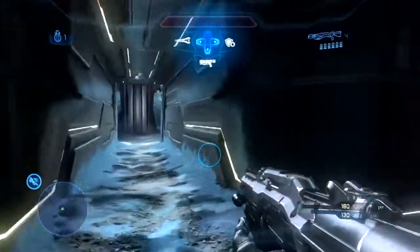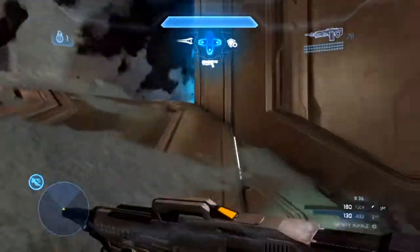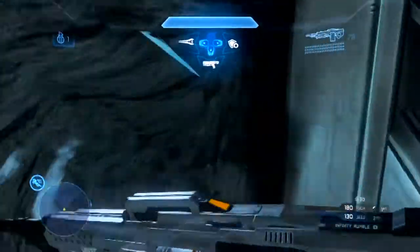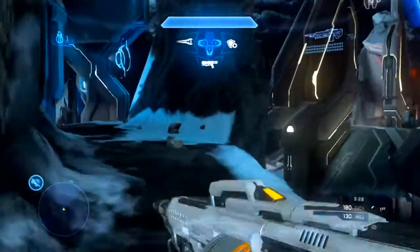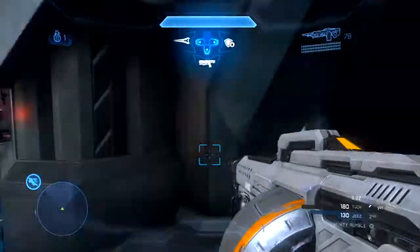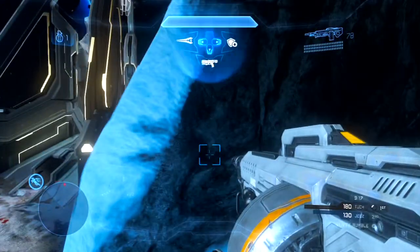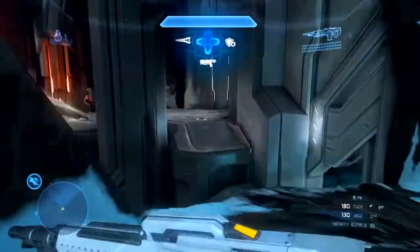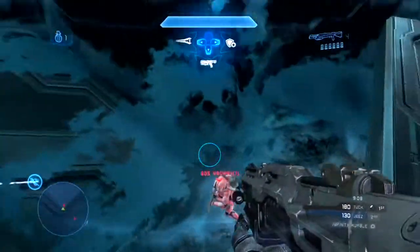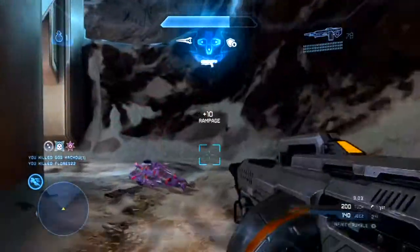One thing I forgot to mention in last week's video as a general FFA tip: flip through the death screens when you die. Even in Infinity Rumble with instant respawn, it still benefits you to take a second or two to flick through a few death screens to get an idea of enemy positions. This is even more important in the pro variant, because there's no instant respawn — you have about five seconds to flip through all the death screens and view where every single enemy is on the map, so you instantly know what to do off respawn.